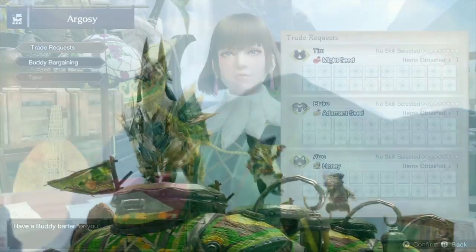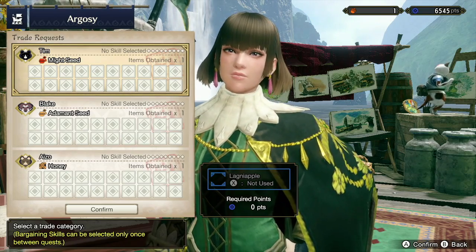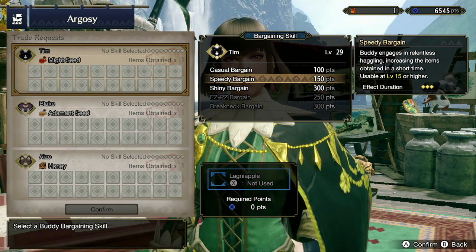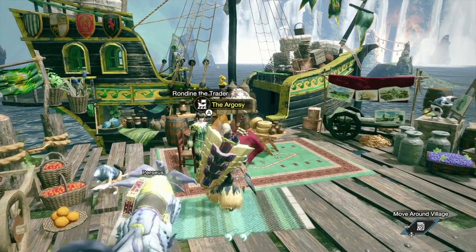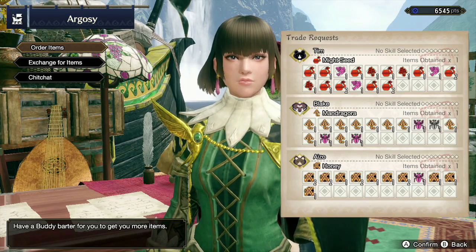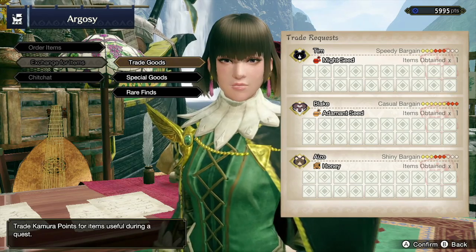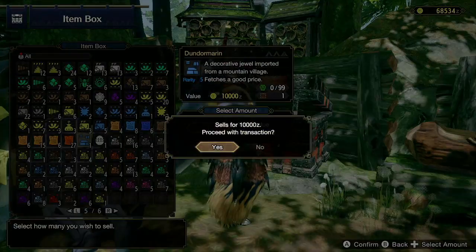Now let's talk about buddy bargaining. Here you can select boosts ranging from speeding up the collection rate to increasing chances of getting a rare item — read about each bargain on the right side. Once your bargain is selected, use a lagging apple to boost the time your buddy spends collecting, represented by colored diamonds — each diamond equals one quest. After a few quests you can collect what they found and send it to your item box. Buddies will keep collecting the same item passively until you change it. You can also exchange for items at three different shops using points instead of money — some items bought with points can even be sold for large amounts of zenny.